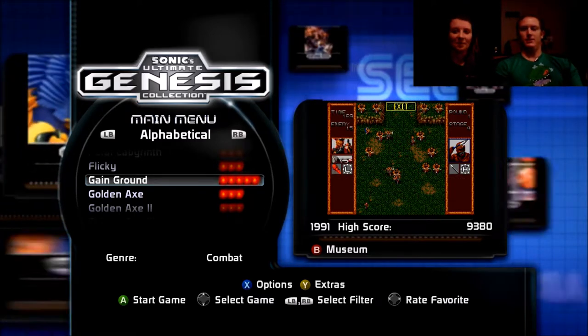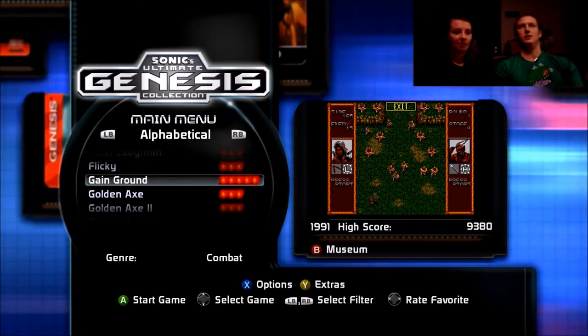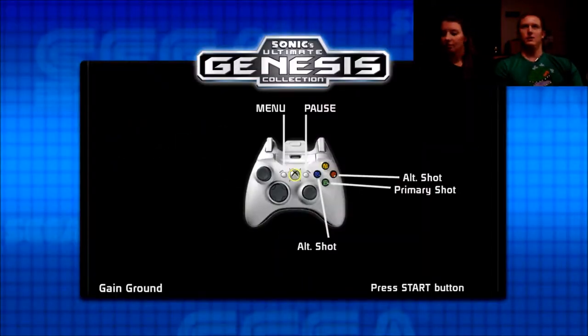Welcome everyone to 30 Games in 30 Days with Nate and Emily. Today we are going back to Sonic's Ultimate Genesis Collection. We are going to play the game Gain Ground.